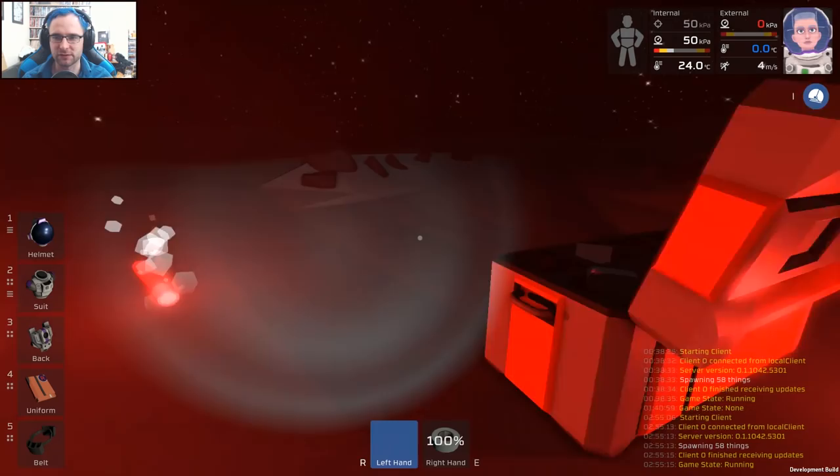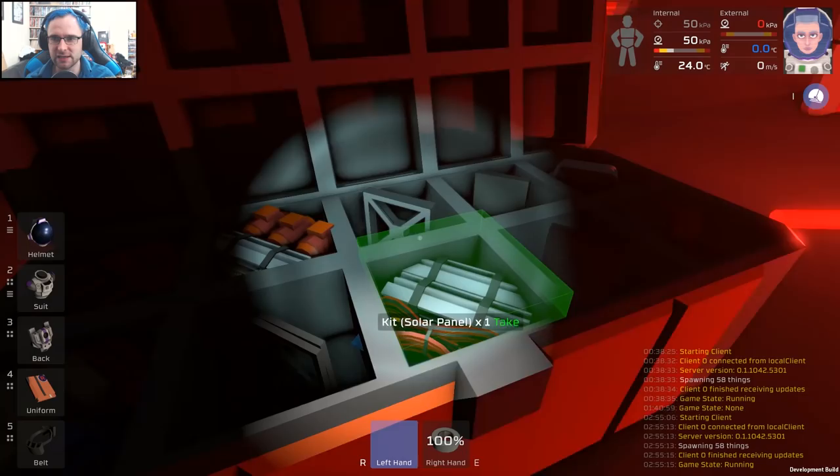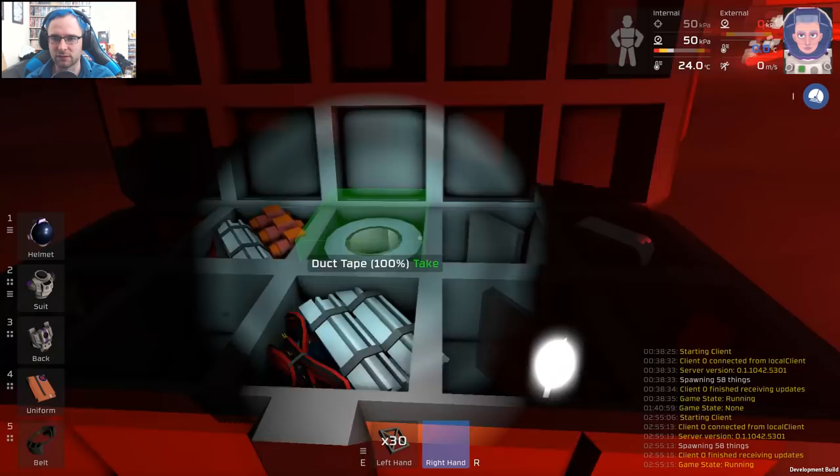First things first, we're going to open this crate and have a look inside. We've got solar panels and stuff, a kit for a generator, a kit for an arc furnace. We need iron frames — I'm going to put this duct tape away because we don't need the duct tape.